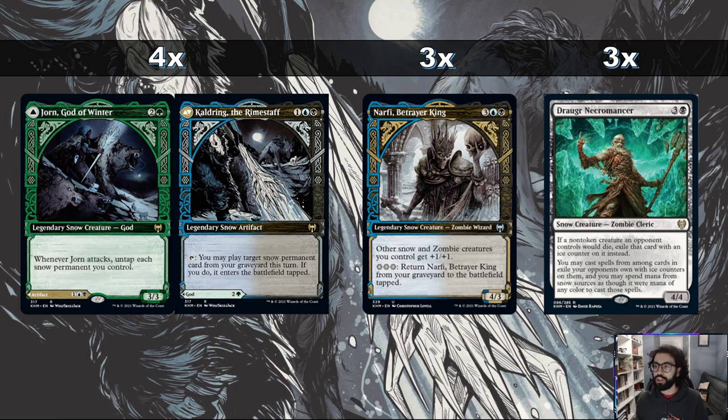Then we have Draugr Necromancer — a 4-mana 4/4. If a non-token creature an opponent controls dies, exile that card with an ice counter on it, and then you can cast cards with those ice counters, paying whatever mana color you want. This should stack as long as the card remains exiled with an ice counter, so even if you get other copies or recast it from the graveyard, you get that same value. Notably this is a zombie, so it gets the pump-up from Narfi.